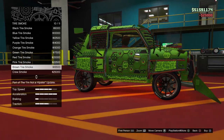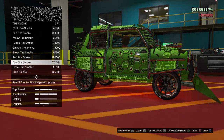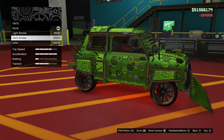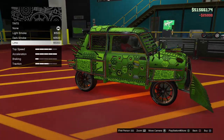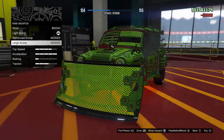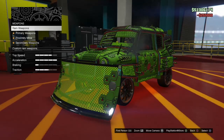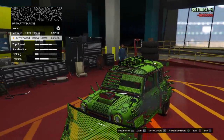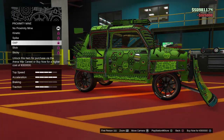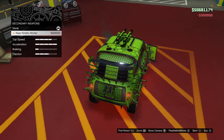Tires: custom tires — yes, the more money we spend the better. Bulletproof of course. Tire smoke: we have crew smoke for 25,000 and red smoke — we're going to go with crew smoke for 25,000. Windows: going to limo tint.